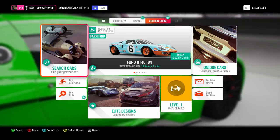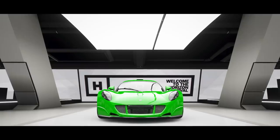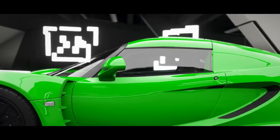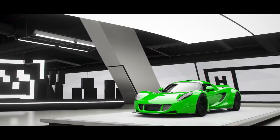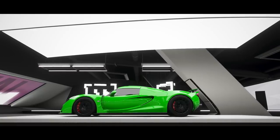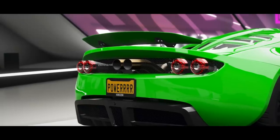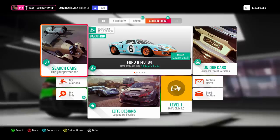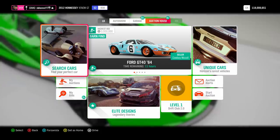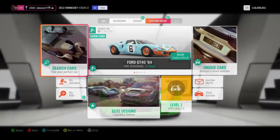Now let me talk about the main method I've always used to get credits on the auction house. There are two types of people that list cars. One type carefully checks prices before listing. The other type gets a car in a wheel spin, doesn't want it, and just throws it on the auction house without thinking. Because they list so quickly, these cars get listed at the lowest buyout price, and because it's so low they sell very quickly — which is why you don't often see them. You need to learn how to catch them.